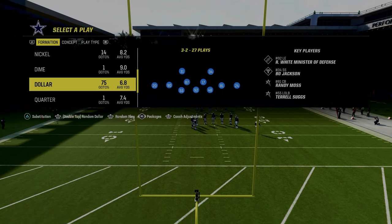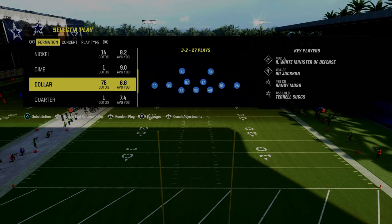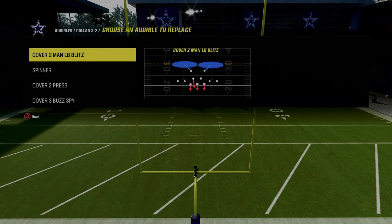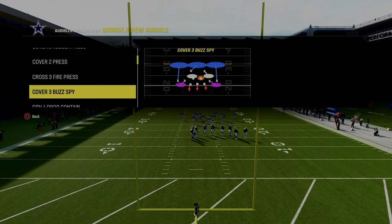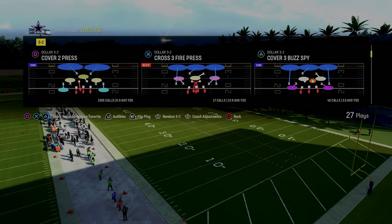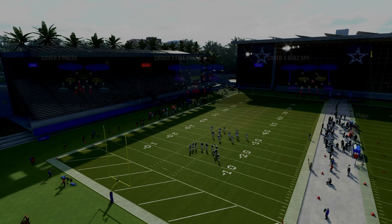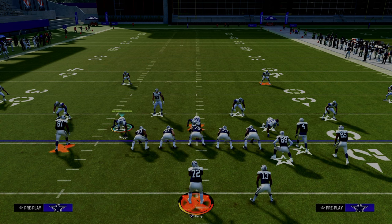If you're playing in the comp circuit or against someone who really knows what they're doing, they're probably going to audible into this from Gun Bunch Offset, which makes it a little different, but conceptually it's still basically the same. The defensive audibles we're going over are DB Fire 2 Press, Spinner, and Cover 2 Press. In this last one, I like to put free safeties on blitz. I'm going to be basing out of Cover 3 Buzz Spy — this is the 3-2 formation in the multiple defensive playbook. If you want my entire dollar defensive ebook, it's linked in the description below.